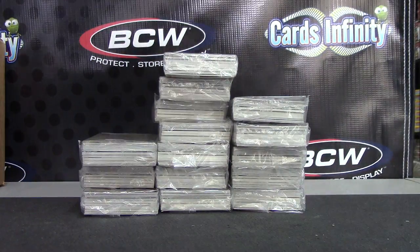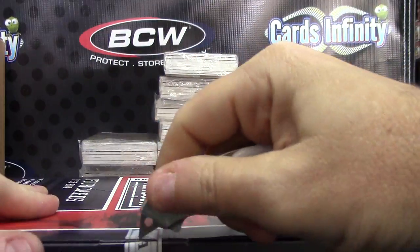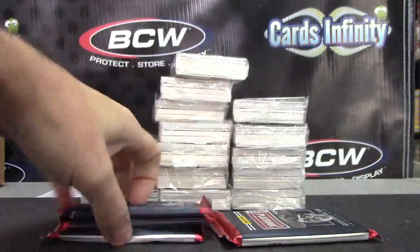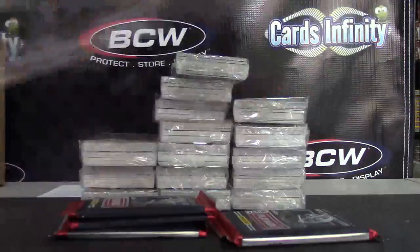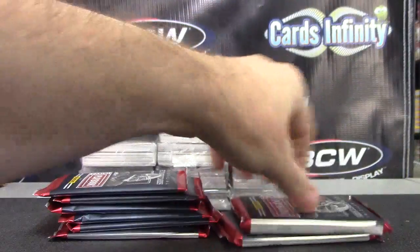I'll keep one checklist. Now Playbook, box number five: fan, fan, fan, and a book card. Fan, fan, fan, and a book card.